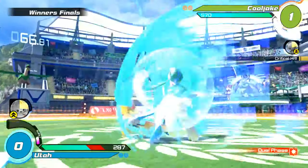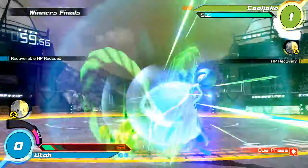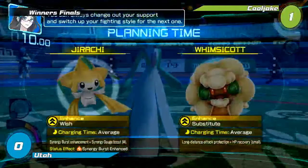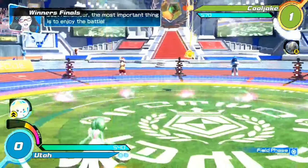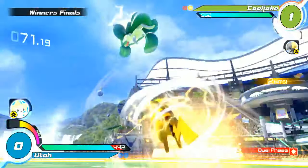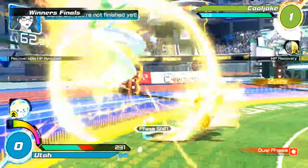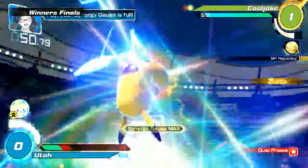Utah is going for a lot of these grabs and it's not working out. A lot of his counter attacks are getting snuffed as well. He gets the hidden hit at least to make it not a perfect, but that was so dominantly in Cool Jake's favor — just Pikachu in your face non-stop. Nice CADC grab punishing the use of the Psyshock. The nuzzle — he's got burst already, he's kept Utah from getting his, and that 8x gets snuffed by the combo starter. Dodges the counter attack hit.